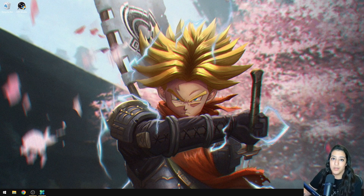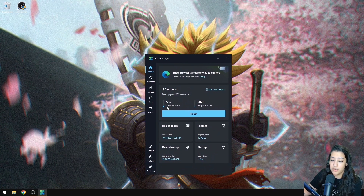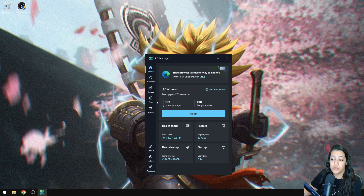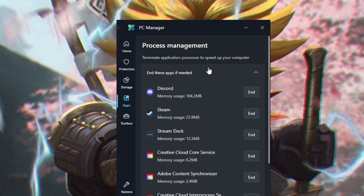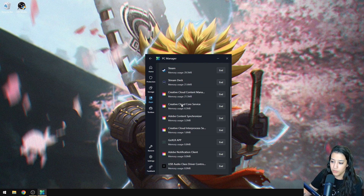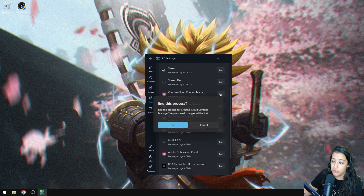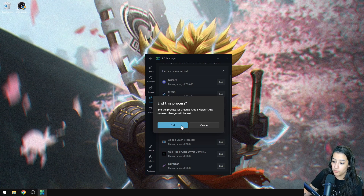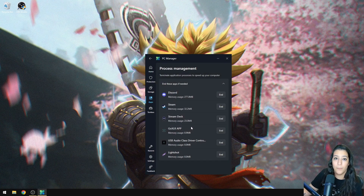The first thing I use to boost my computer is a program called PC Manager, which you can download from the Microsoft Store. It shows you memory usage and temporary files. Before playing Bloodstrike, I click the boost button to optimize my PC. Then I go to applications and process management, where I can end background processes like Adobe Creative Cloud that take up resources, so nothing is running in the background while playing.